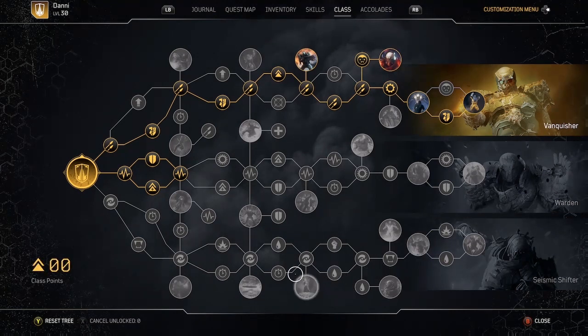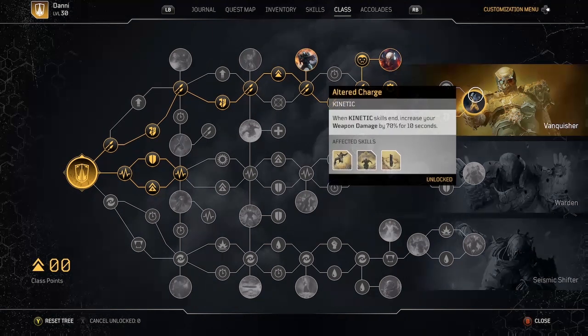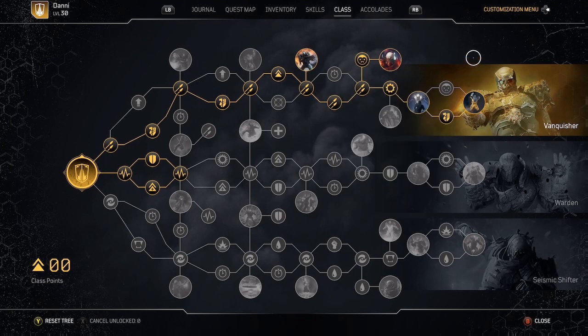Looking at the skill tree, I'm using the top tree, the Vanquisher, all the way to Alter Charge, which is going to give me a huge 70% firepower bonus when boulder dash or gravity leap ends. So that increases my weapon damage by 70% for 10 seconds, and since I have boulder dash at 50% cooldown reduction, I pretty much have 100% uptime on this 70% weapon damage by spamming boulder dash and gravity leap.